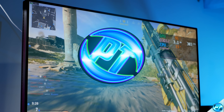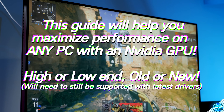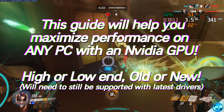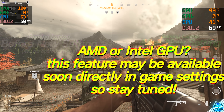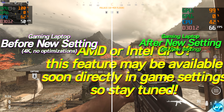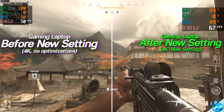How's it going everyone, it is Pangino here and in this video we're going to be showing you a quick and easy FPS boost made available to every single one of you watching who has an NVIDIA graphics card. If you have an AMD graphics card or are running on Intel integrated graphics, don't panic — this feature should be added to games in the future where you'll also have access to this.